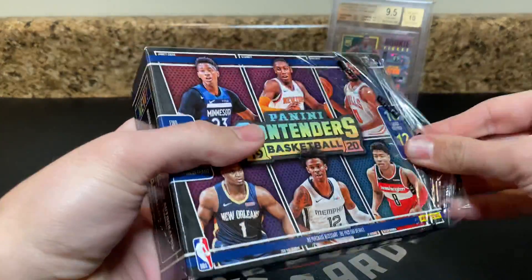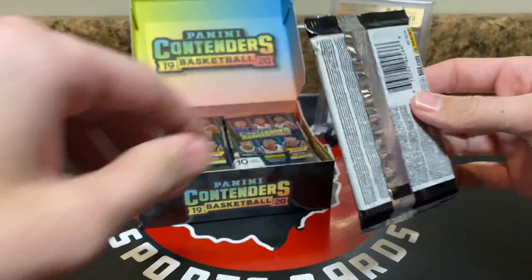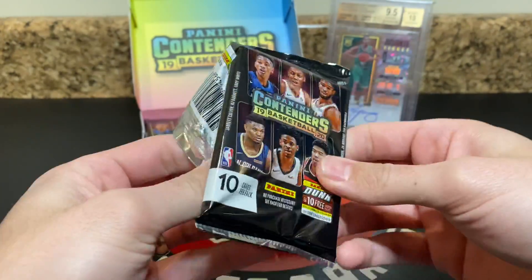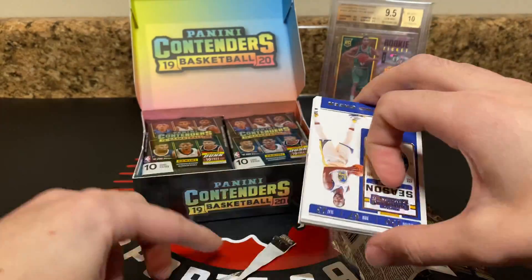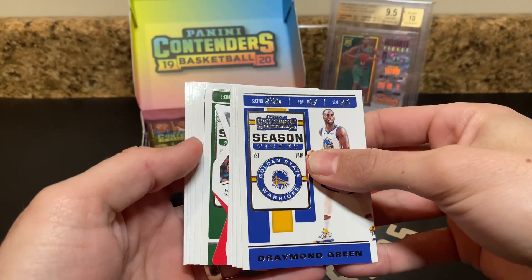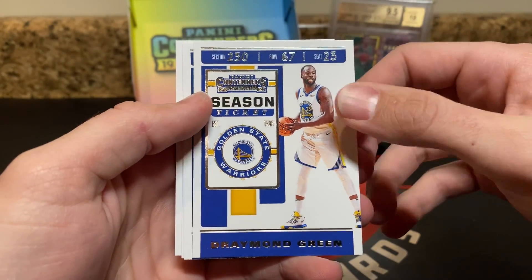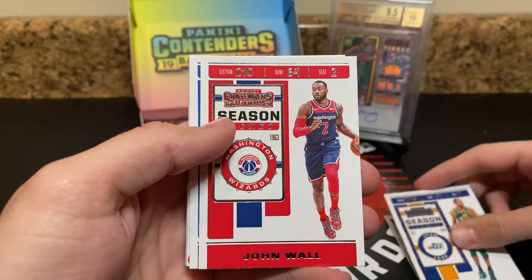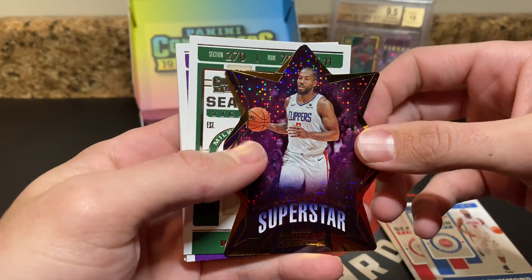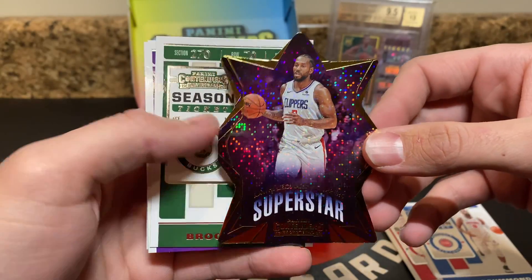Man, this is nerve-wracking. So I don't remember packs in the past having this many cards in them — I thought they were typically like five cards per pack, so this seems to be new this year. Here's the base: you got Draymond, Gobert, John Wall — nice clean base card, that's really nice about Contenders — Drummond, and then Kawhi. Superstar, and it's in his Clippers uniform. So this is probably Kawhi's first Clippers card. I don't think I've seen anything else in his Clippers uniform, so that's actually really cool.